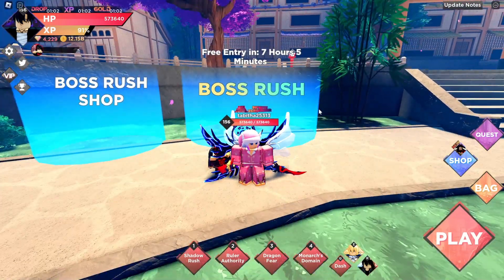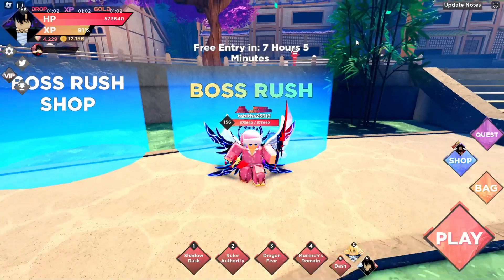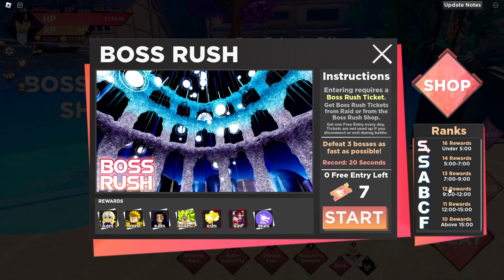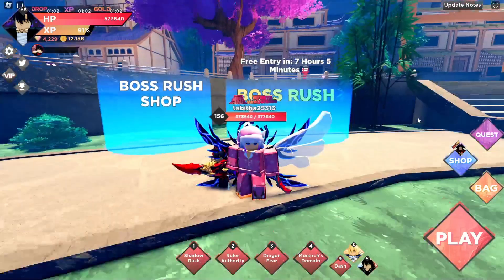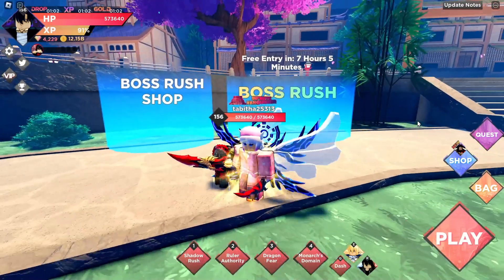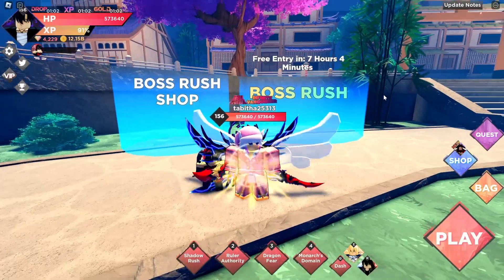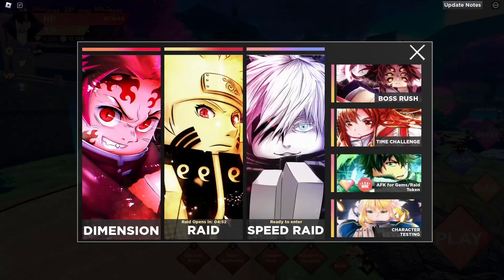You can also buy a Mythic with 1,000 Boss Rush tokens, but you only get around 50 tokens per Boss Rush. If you get an S or S+ rank you can get up to 50 or maybe 60 tokens. So it will take quite a while, but it's not too hard to eventually buy a Mythic card from Boss Rush.